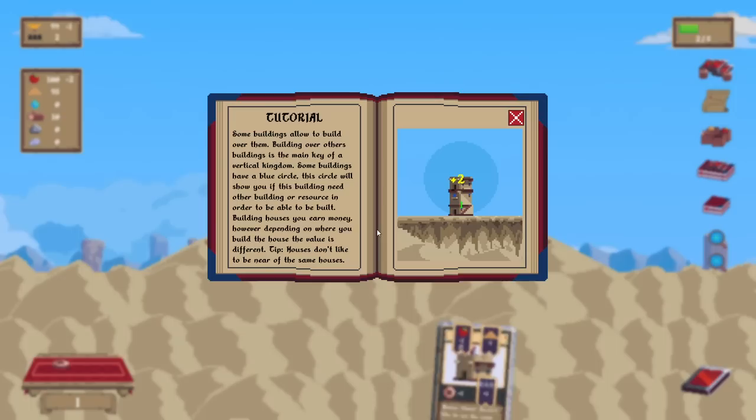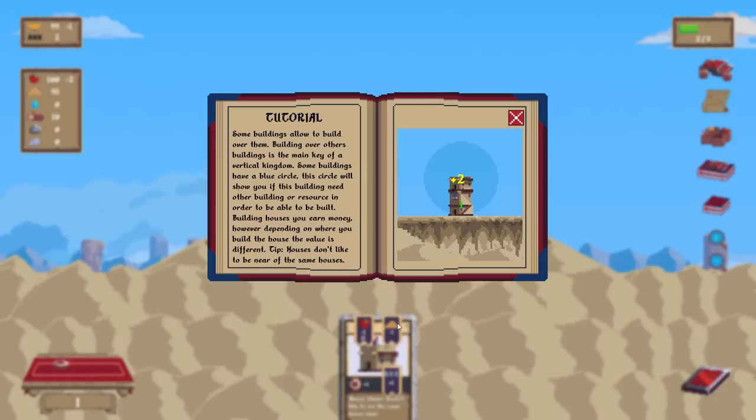In this box you can see the current number of citizens and the citizens needed to unlock the next card. So at five, we get more cards. Some buildings allow you to build on top of them — building over other buildings is the main key of a vertical kingdom.